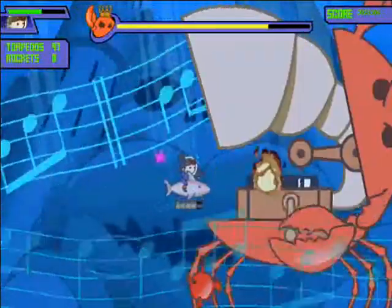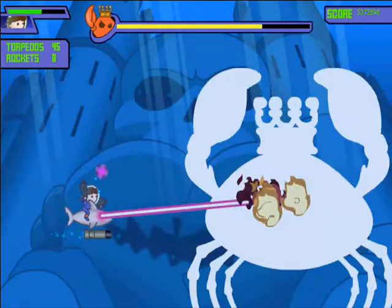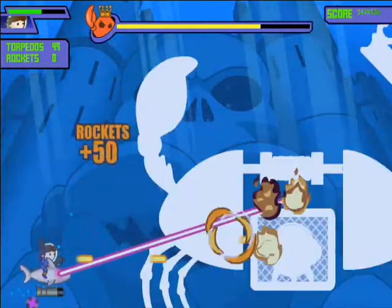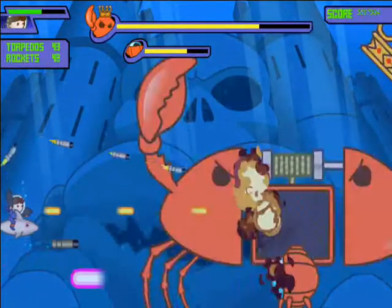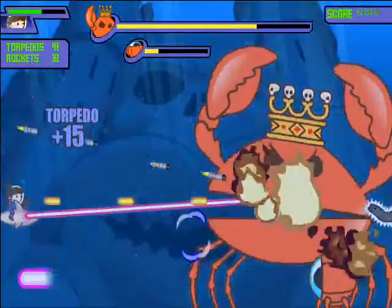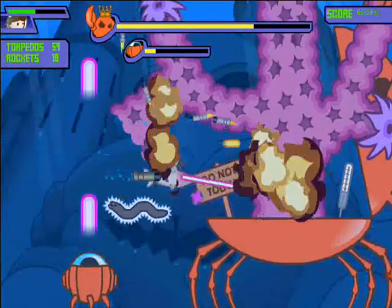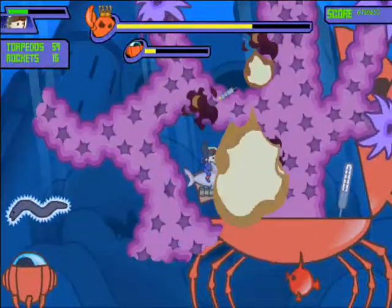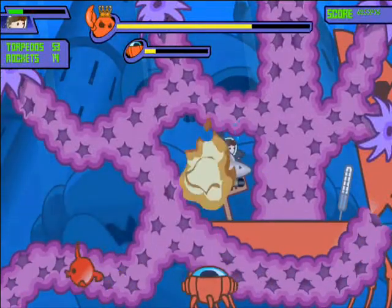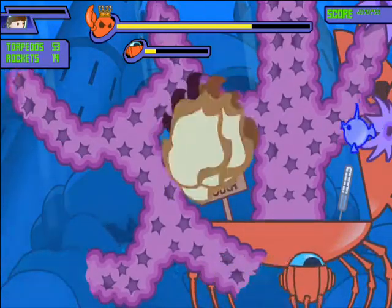You have to know the attacks and know where you have to go to hide. Get some up there. I think this crab has like 20 different attacks. Don't want to waste any ammo. I couldn't avoid that.